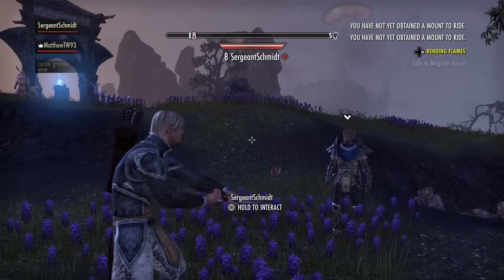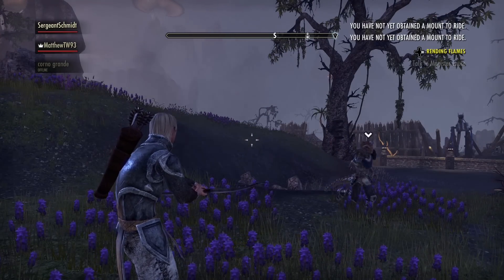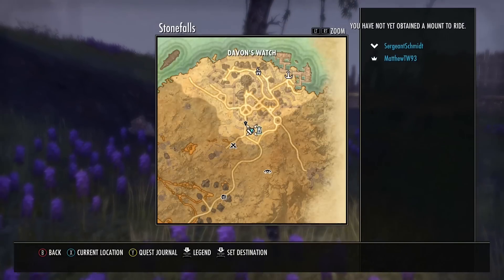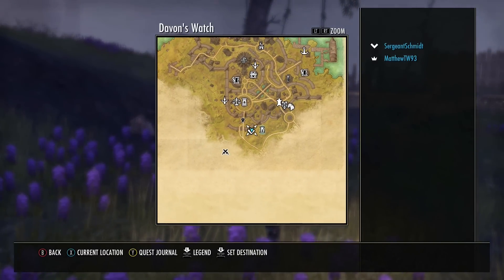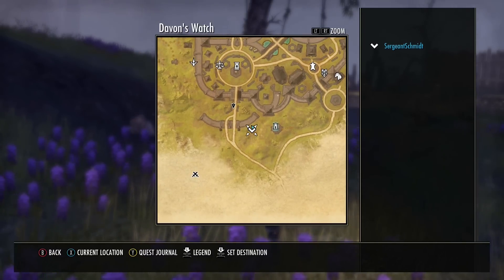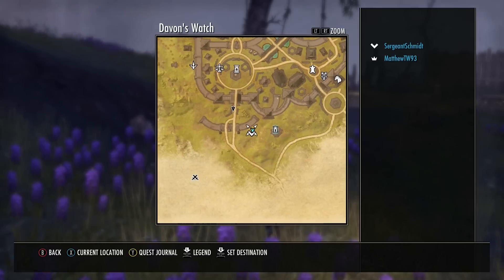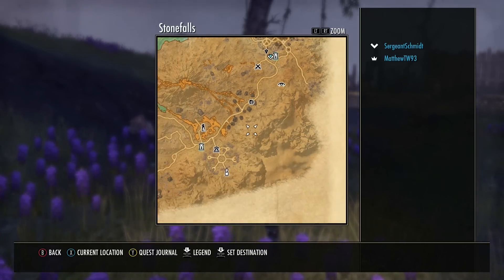A way of finding your friends in that situation would be to go to your map, which is done by hitting the back button or whatever it is nowadays. And you can see — there he is, there's Jack with his waypoint. And there is me. The offline member doesn't have a waypoint.